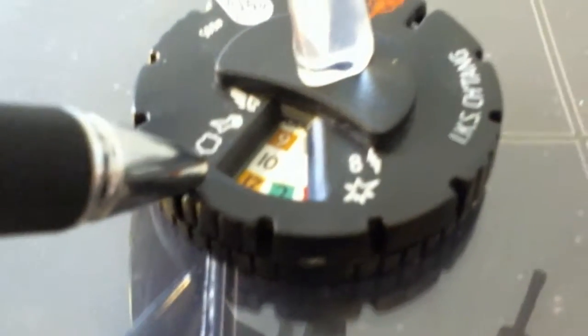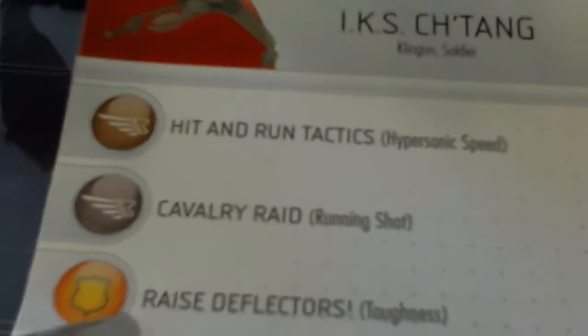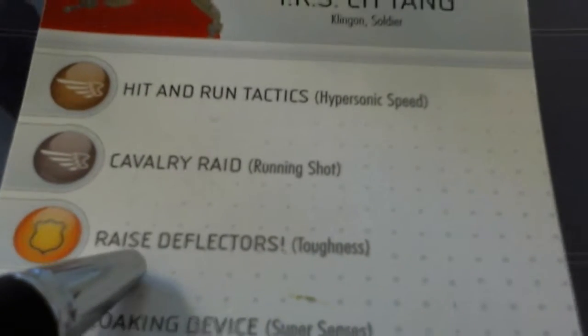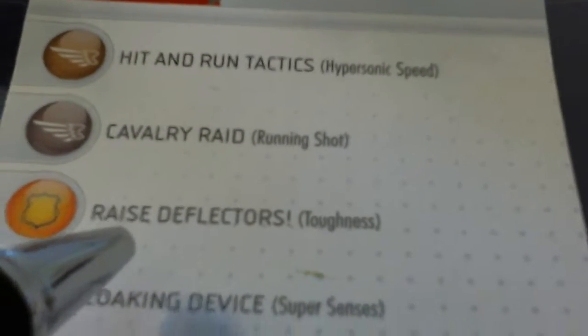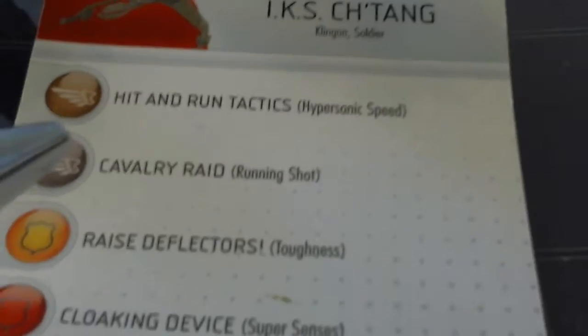The Chetan also has a defense value of 17 with an orange background - that's Raised Deflectors, also Toughness. So each of these ships at this damage level will be reducing their damage by 1 in general.